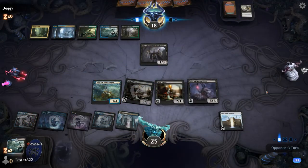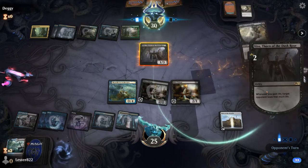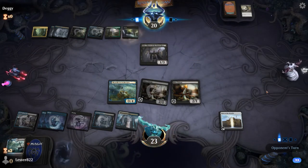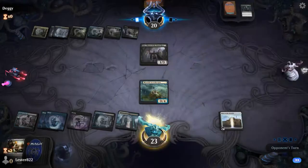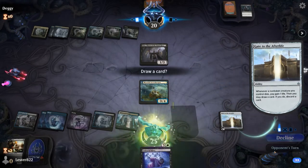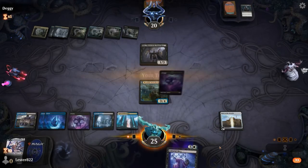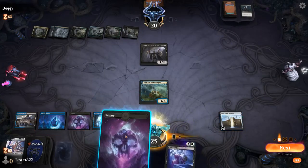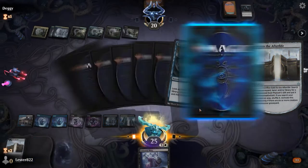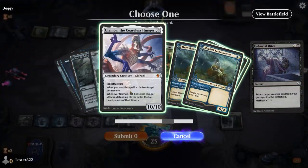He waits a second and then just lets the timer go out and Vraska's Contempts my Villas, which really sucks. Then he minus-threes and kills my board. I'm completely fine with that because at this point he's letting me mill myself. I was able to mill an Ulamog into there while I have Unburial Rites. So what I'm able to do is sacrifice this, go get God Pharaoh's Gift, and then also revive Ulamog.